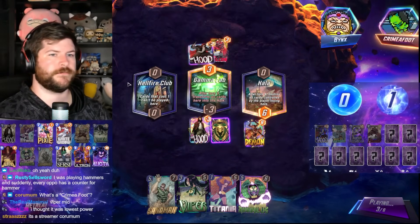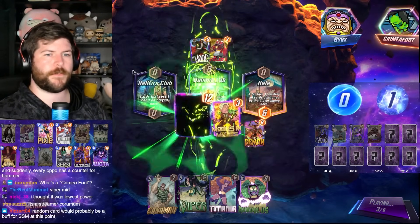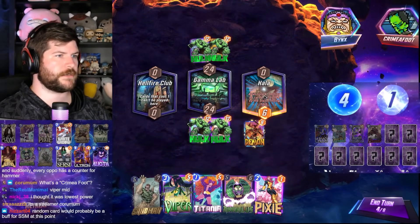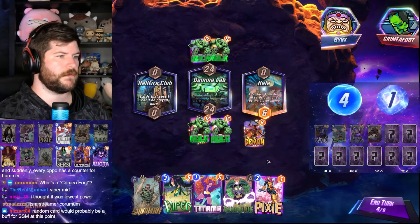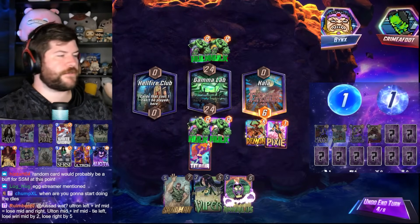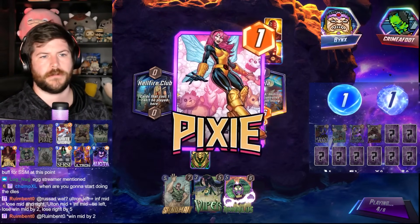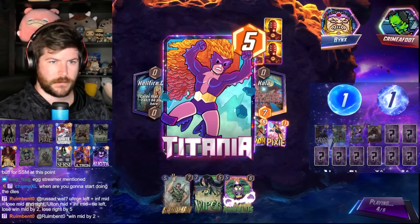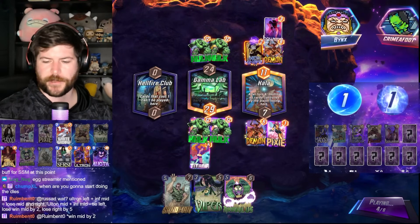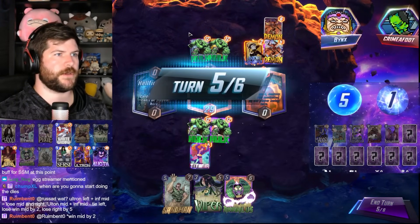That was lowest power — it's lowest cost. Minigar would probably be a buff. I don't disagree. Being able to target things is almost always good. We're going to start doing the dailies. I can't do Bandle today because we did it so late yesterday that I did today's already. Rumbento, I don't know what you're calculating, but in that play Ultron left, tied right 8-8, and they wouldn't get any float from their Sunspot. I'm guessing that's where you're messing up.